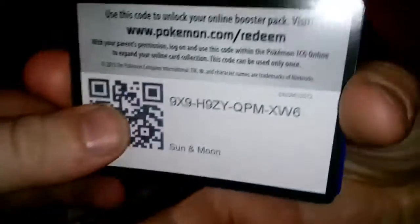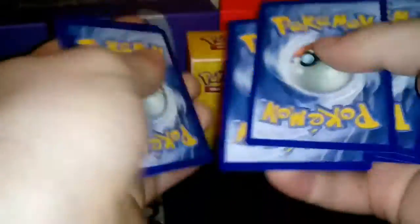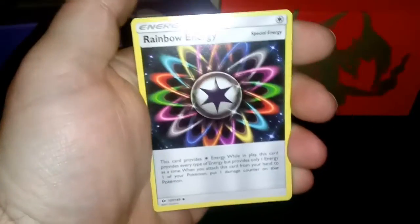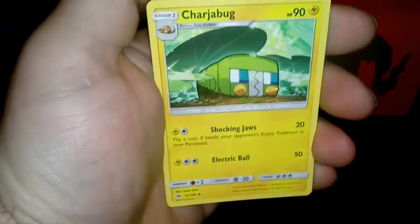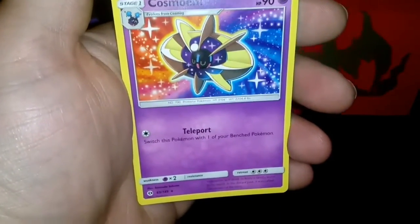Three more packs. Let's see what we have — there's something good here. We have a code card for you. We have a Psychic Energy, Crocronaw, Rainbow Energy, Charjabug, Repel, and Cosmoem.